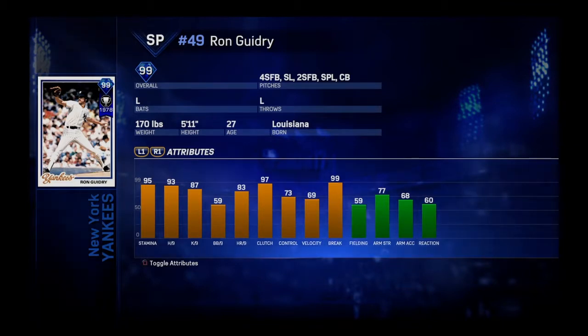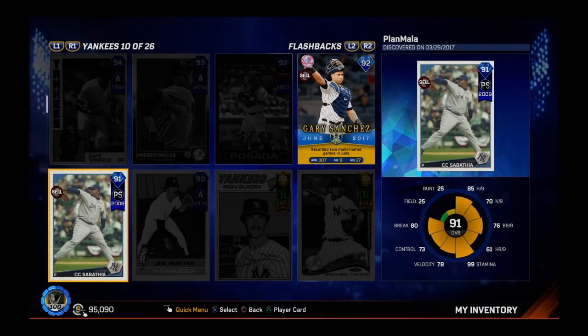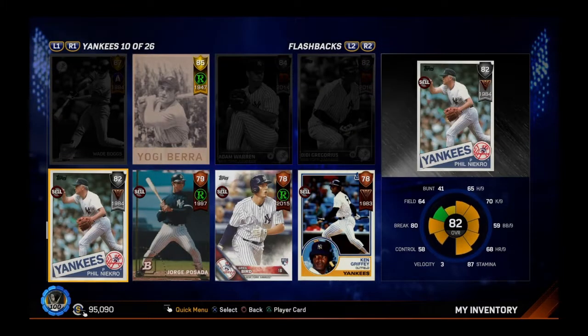99 overall — that's a pretty solid card, guys. What do you think? I'm asking for your opinion. Tell me what you think. Actually, you can't talk to me so shut up. Fastball, slider, two-seam fastball. Not bad at all.